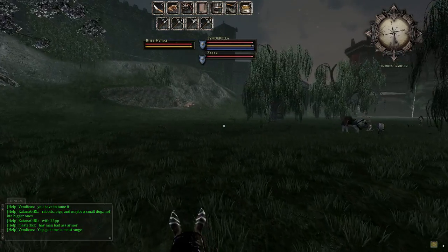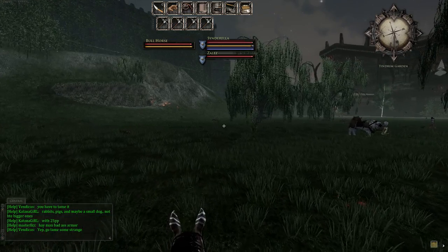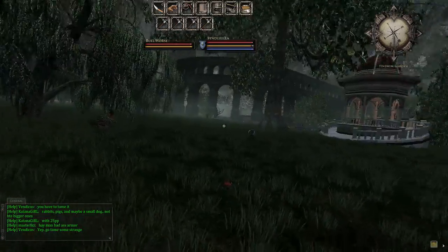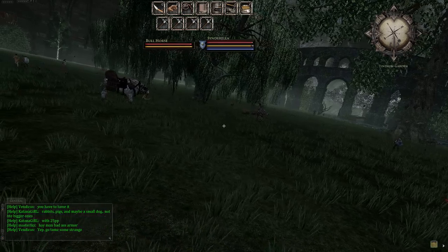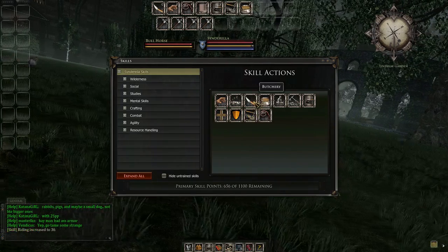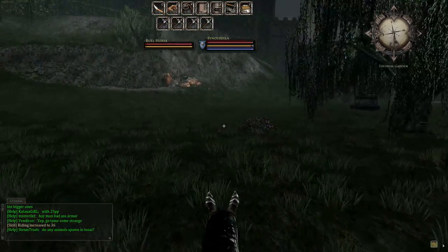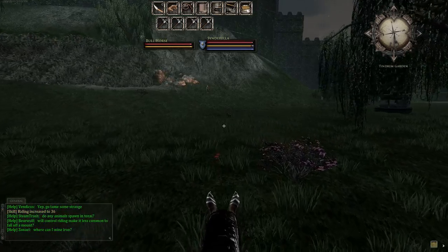Do the starter quest. Come down here and talk to that guy. Hit the L button after you talk to him — he'll give you the butchery skill. You drag the butchery skill and then drag the carcass to the butchery window, skin it, get the leather, go make some armor, and come back.